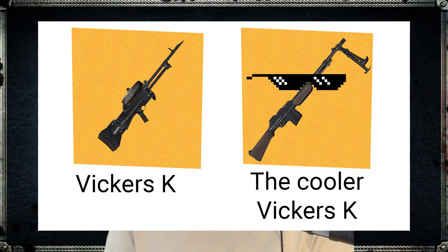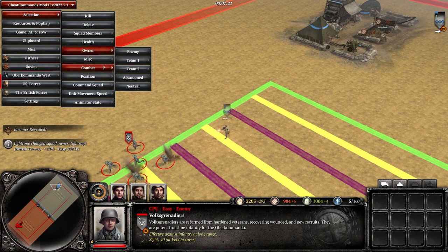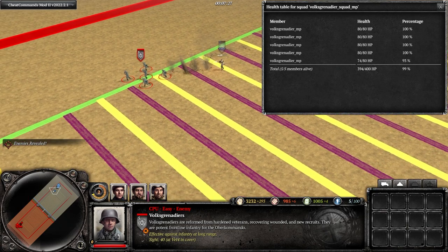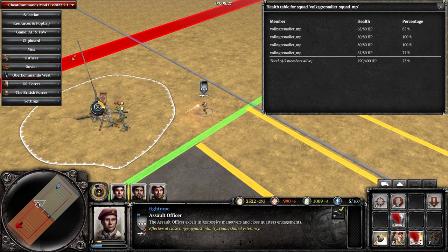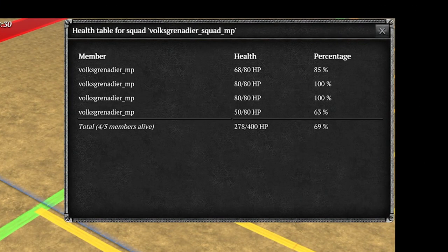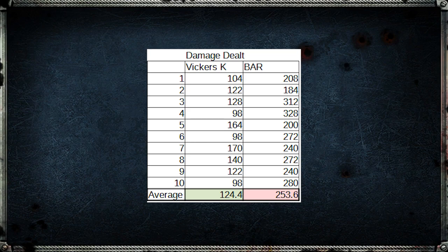You may still not be convinced by these numbers, so I decided to do some in-game testing as well to really put it to rest, comparing the Vickers K to its better brother, the US Forces BAR. I had a Volks Grenadier start 10 range ahead of an Assault Officer carrying the Vickers, ordered them both to move to the capture point, and once the Volks Grenadier had run 10 range, I switched them to become an enemy. At the other end, once the Vickers-wielding unit reached the stopping point, I deleted it and tallied up the damage dealt using the health table. I did this 10 times with the Vickers and 10 times with the BAR.